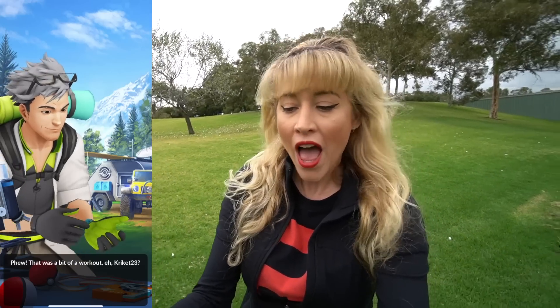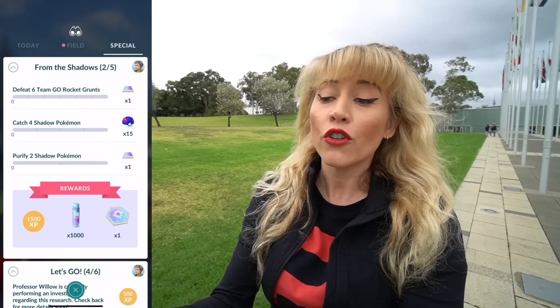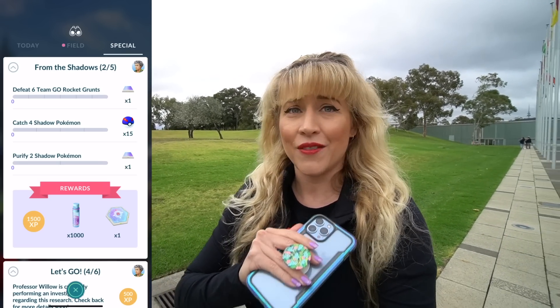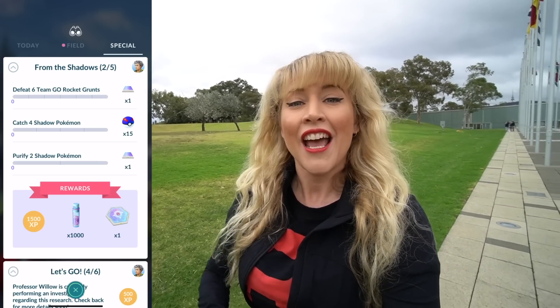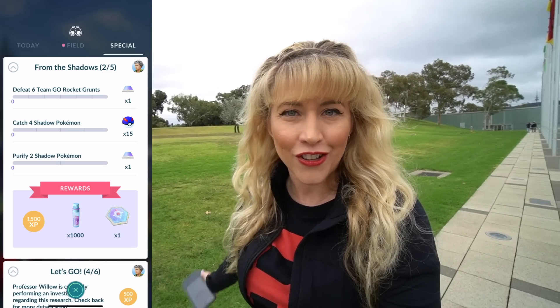Page one is done, and the Professor is back with another delightful research story. Page two of From the Shadows requires us to defeat six Team Go Rocket Grunts, catch four Shadow Pokemon, and purify two Shadow Pokemon. Remember, go for the cheap purification — Stardust is prime currency in Pokemon Go. Make sure you're saving it and only purifying the 1,000 Stardust purifications, then transfer them to the Professor.